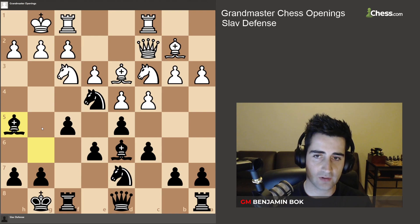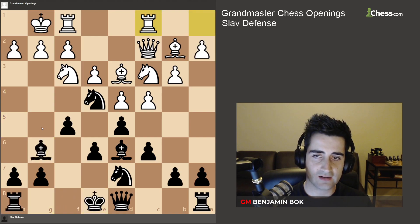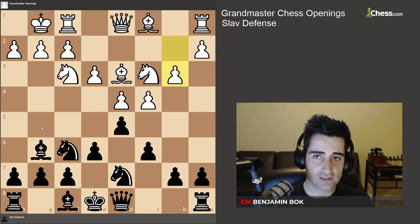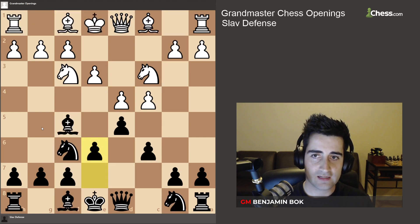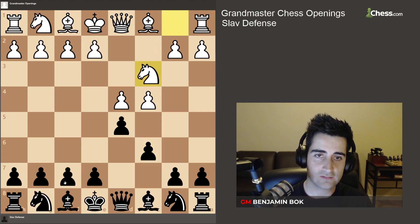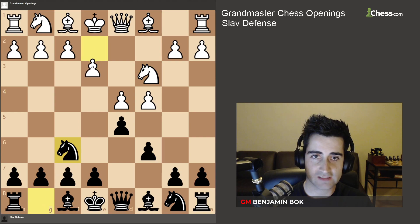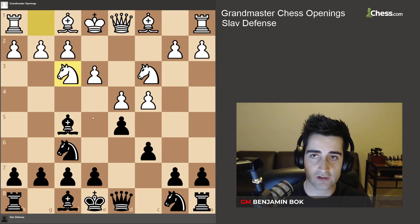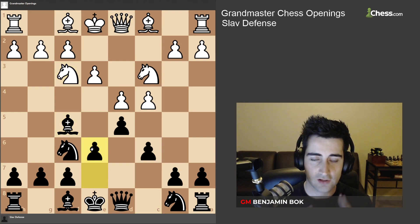Those are the plans to remember if white allows you to bring out the bishop to f5. Now, if white plays knight c3, we play knight f6, and white plays e3, you can also play bishop f5 and things will likely transpose — if white goes knight f3 we play e6, reaching a position we've already seen.